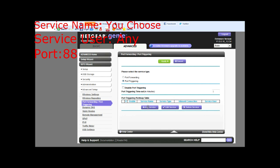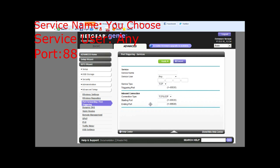You're going to want to hit Add Service. Service name: Xbox One. The first entry is going to be TCP — type in 88 for the triggering port and 88 for the ending port. It should look like this: Service name Xbox One, User Any, Type TCP, Triggering port 88. Hit Apply.